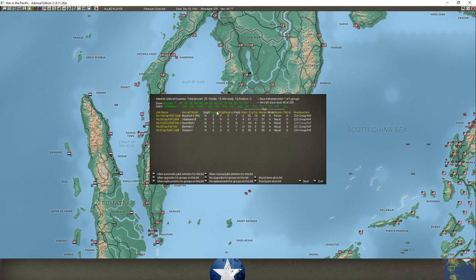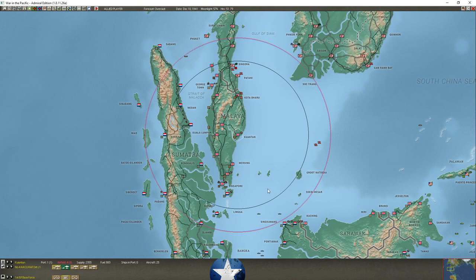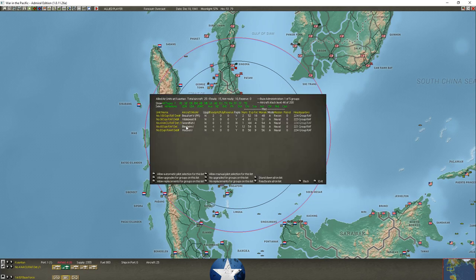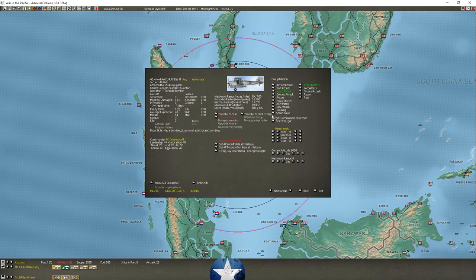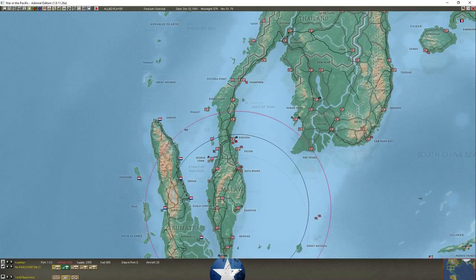Our air groups based out of Kutan suffered pretty heavily last turn to enemy interceptors. The Viblisses lost an aircraft. The swordfish group can't be transferred since it doesn't have rail access — it needs to be repaired first.